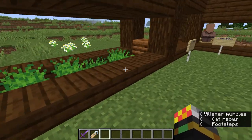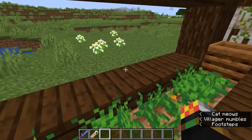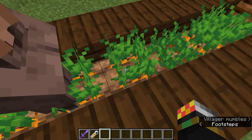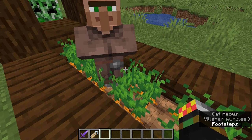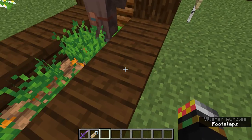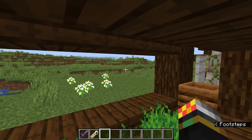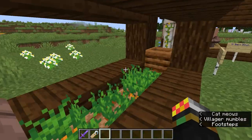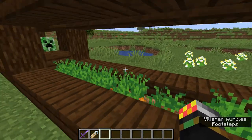Tip number seven is automatic farming. It might not seem it by these crops, but this villager — if I give him a bed — would start farming this up. He would pick up these crops and replace them with new crops. What's also interesting is that if I had another villager here, say I put this villager here with a minecart hopper, then the first villager would give excess crops to this second villager. But because I have a minecart hopper, it can grab the food the villager is giving and send it straight into my chest, which is quite nice.